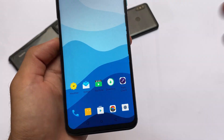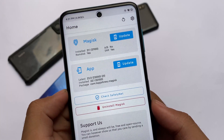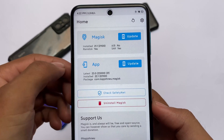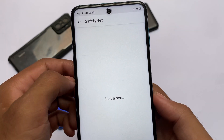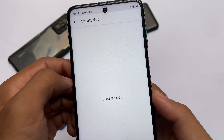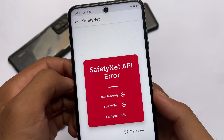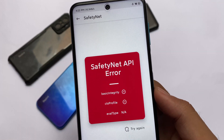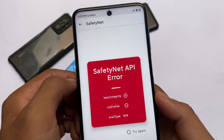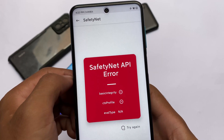Let me show you some other things — for example, Magisk is pre-installed. I haven't installed it myself, it was pre-installed. One thing to note: you will not get the SafetyNet status passed. We're getting a SafetyNet API error because it is the older version of Magisk. It's better to update it and use the SafetyNet fix to pass the SafetyNet status, especially if you want to use it as a daily driver and use banking apps.